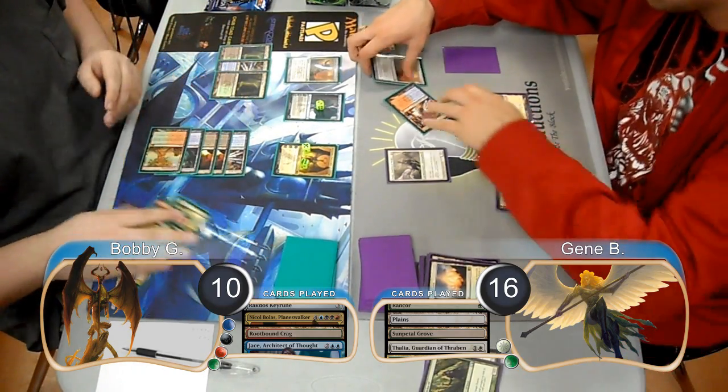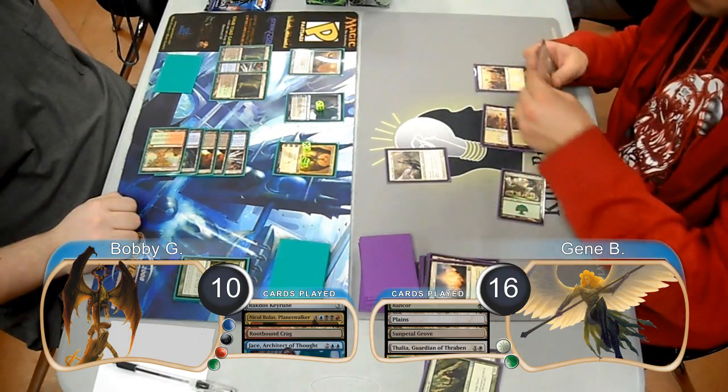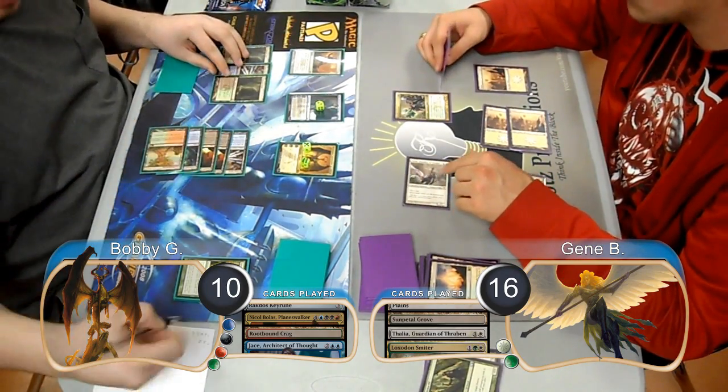Gene put the Thragtusk in a pile of its own, which Bobby decided to take, sending the other two to the bottom. Gene played another Loxodon Smiter on his turn and then attacked Bobby with his Thalia, which he took, going down to 8 life.